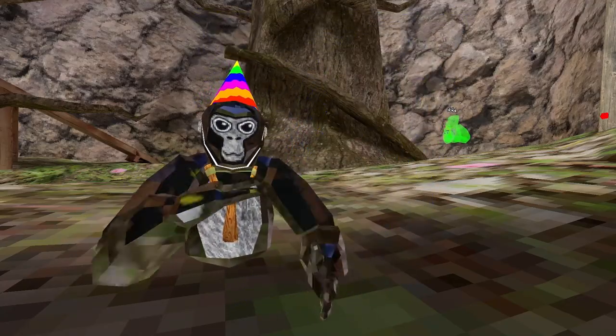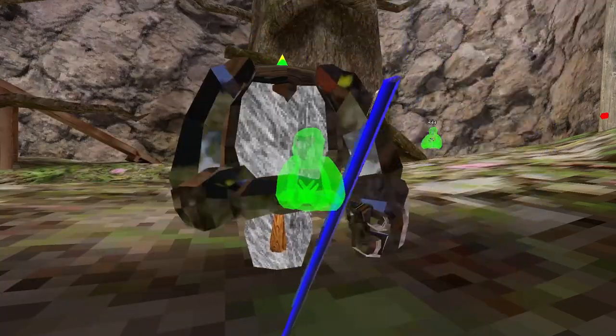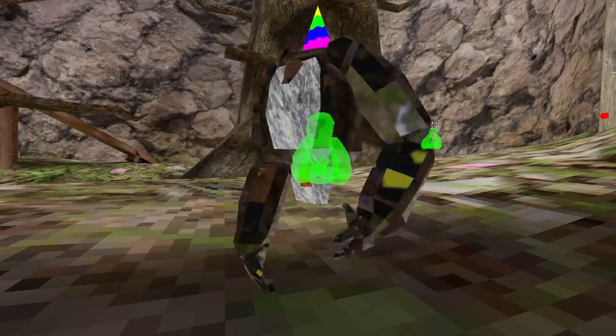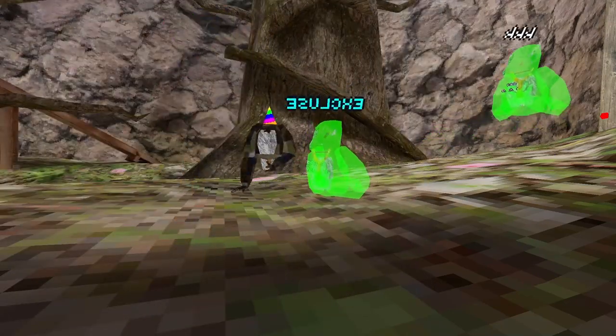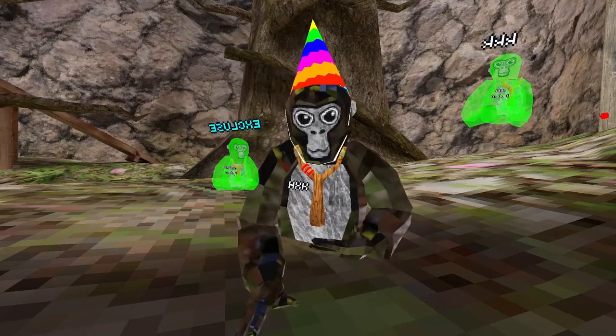Spaz — this is whacky monkey. Snap Neck — this makes your neck be snapped, like upside down head. Rapid Hand Taps — it makes it so there's no cooldown between hand taps.